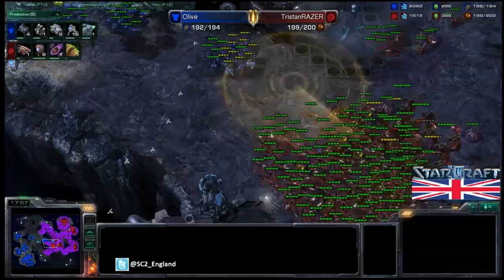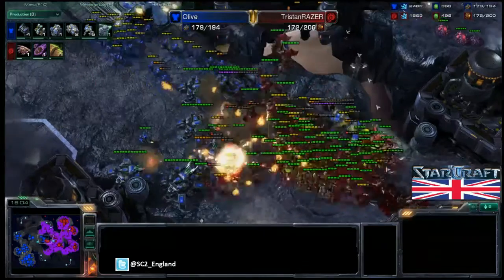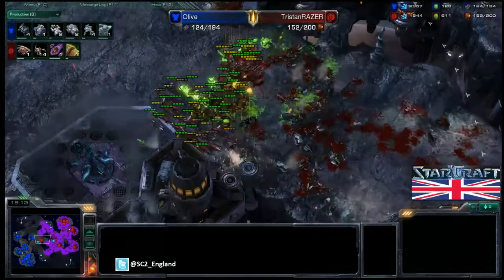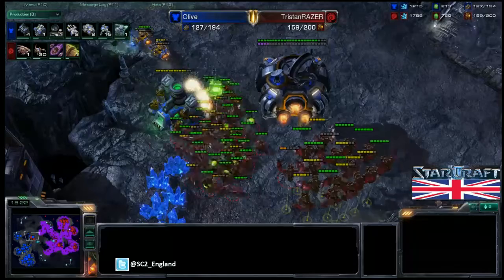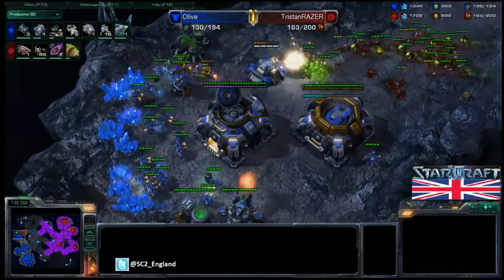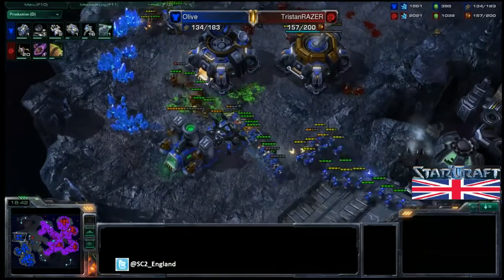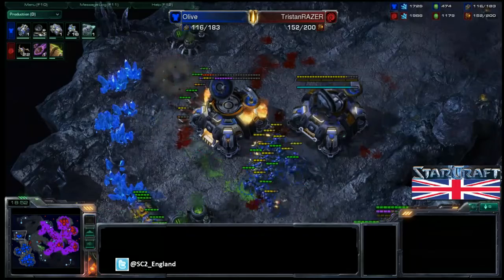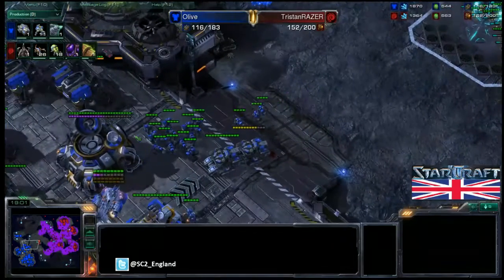Zerglings, Banelings and Mutalisks are all positioning up. A forward scan gives Olive a great read on what's there. The Zerglings try to move forward but tanks are sieged and the attack takes huge damage — tanks have the weapon upgrade. Marines pull back from the Banelings but there's just too much for Olive, and his army melts down. Tristan's fourth base goes down but he does great damage in return. The command centre dies to Mutalisks, and rolling straight into the third base — only one tank and a bunker, just too much to defend. Banelings go off on the bunker, marines cleaned up, a tank and refinery taken out.